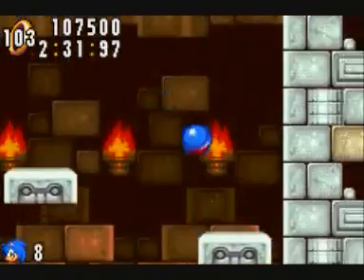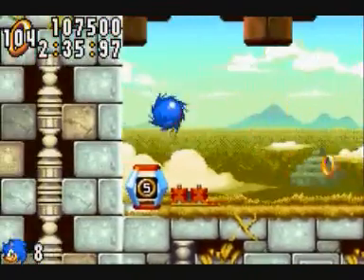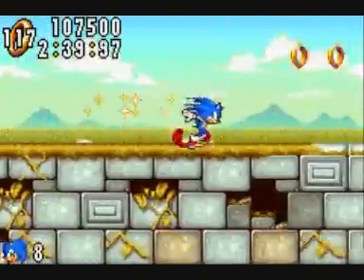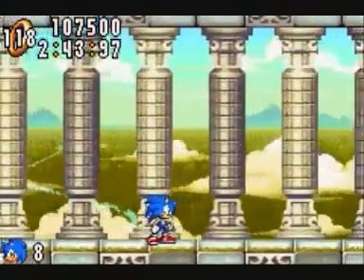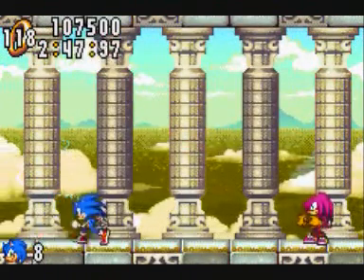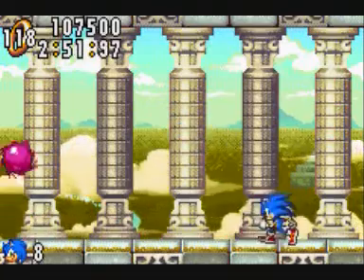We're nearly done with the stage — just the boss left. You're probably thinking what Eggman's gonna pull this time. Well, believe it or not, you don't fight Eggman. We come up to... Knuckles? Is that you? No — it's some kind of Naga Knuckles. And about this boss — oh boy.